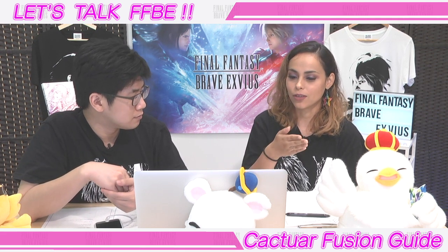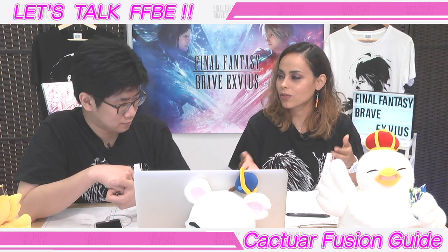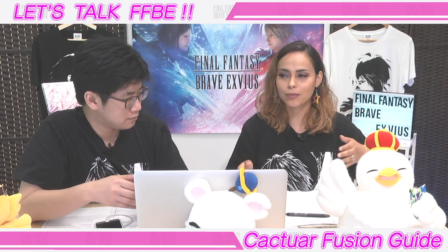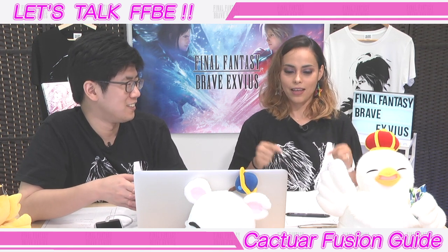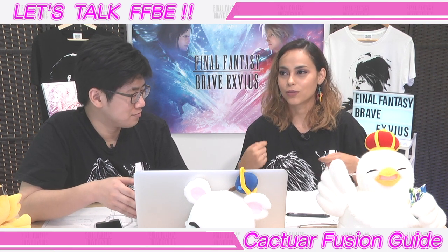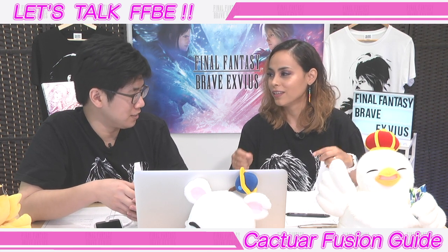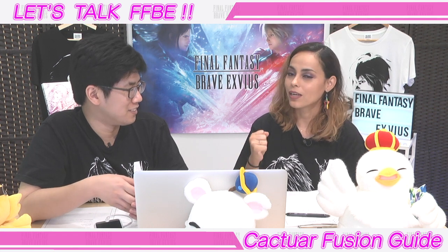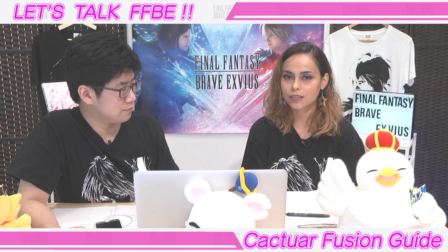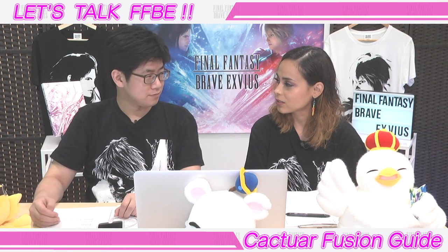This is the time to use those raid events to collect as many Cactuars as you can — whether they're Giganteurs or King Metal Miniatures — save them up for Amazing Enhancements, and once the event comes, just go crazy. It is very time-consuming, so you have to be determined to sit there and fuse them one by one, but it is so worth it. If you don't take advantage of that, it's going to take even longer to get your 7-star to level 120. Fusion rates haven't really been discussed before, but it's a very important and now very relevant topic with 7-stars coming.